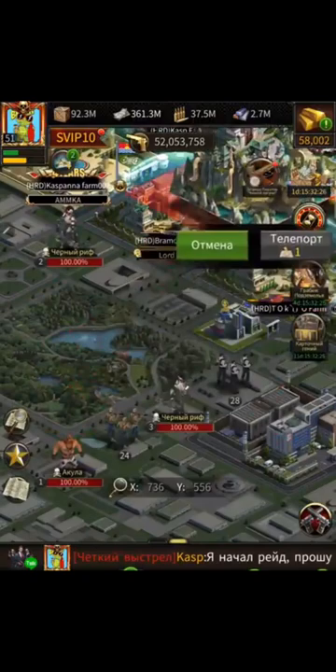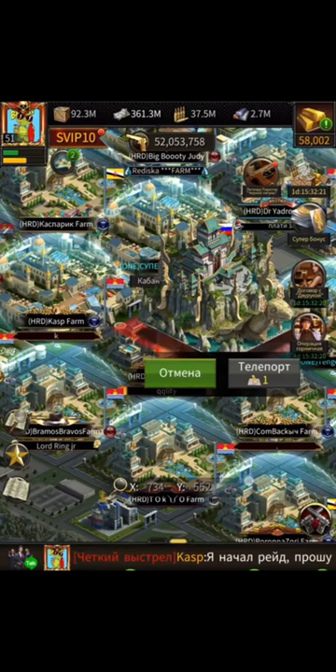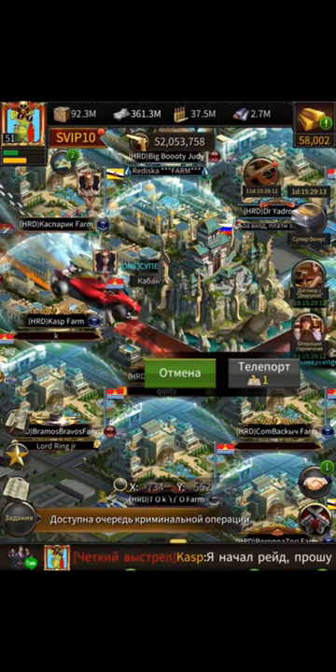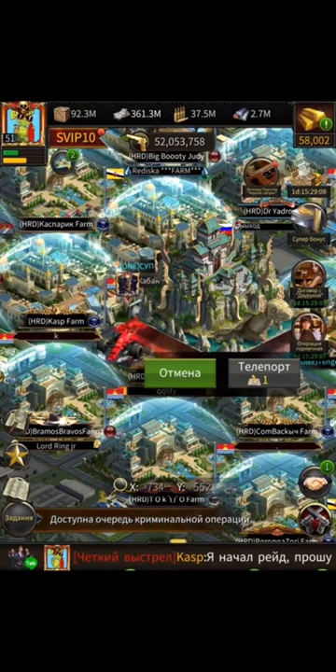All he's going to do is be ready to port whenever he thinks it's the right time to do so. Keep in mind that he has two devices — he's logged on to his main account on one device and logged on to his farm account on another device. So he's going to port his farm account out on the second device and then port in with his main account.